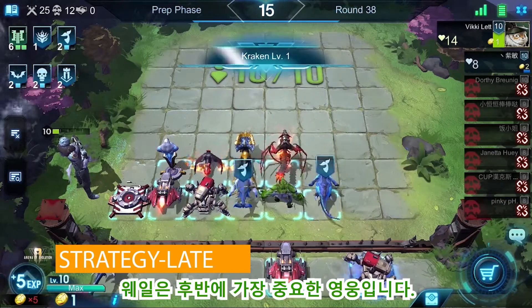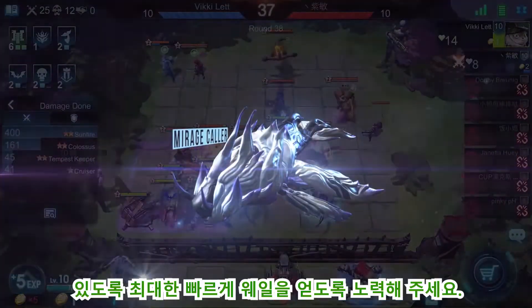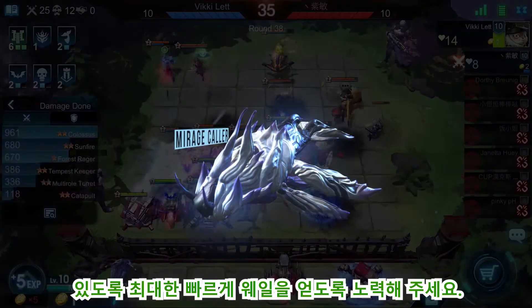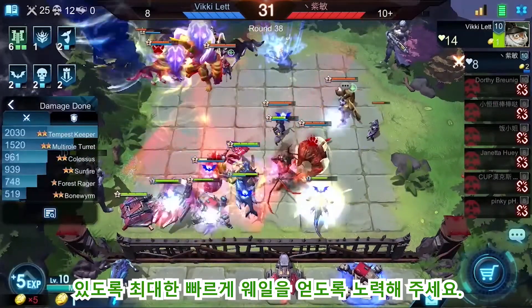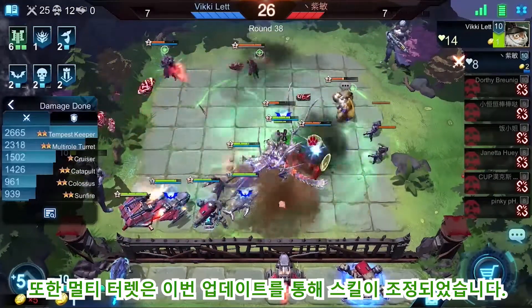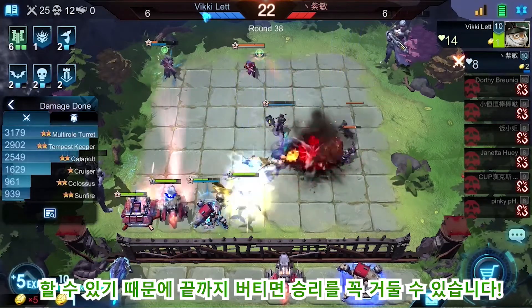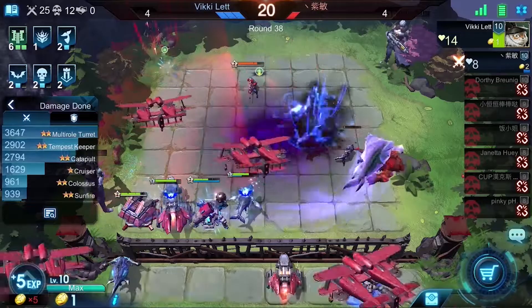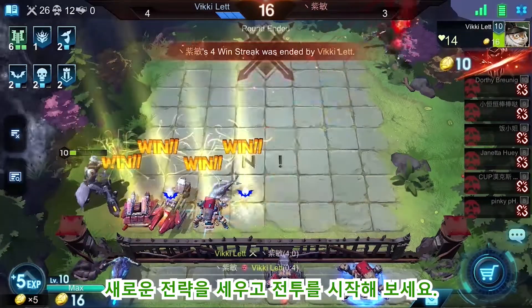Mirage Caller is the key hero in the late stage. Considering the low drop rate of Mirage Caller, you should aim to capture them as soon as possible to form the sixth Siegebreaker lineup and launch the final massive attack. Especially in the latest version, the Multi-Role Turret is equipped with a very long-range missile attack — that would be unbeatable. Keep on pushing, and victory will come easy. Season 3 is coming, and more formation walkthroughs will be featured in Battlefield.